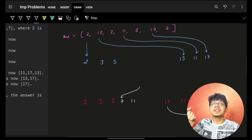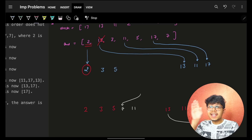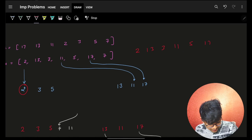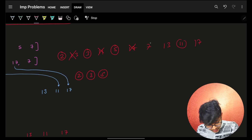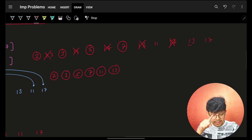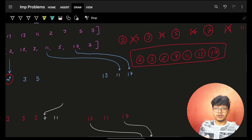I will consider the given answer as source of truth. The answer is: 2, 13, 3, 11, 5, 17, and 7. So I took 2, then I put 13 in the end. I took 3, then I put 11 in the end. I took 5, then I put 17 in the end. Then I took 7 and put 13 in the end. Then I took 11, put 17 in the end. Then I took 13, put 17 in the end. Finally 17 remains — and as you can see, I've achieved the cards in sorted order.